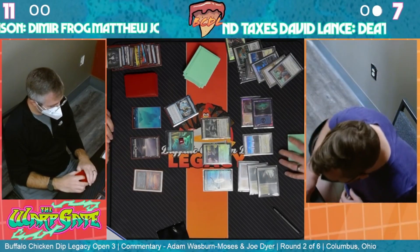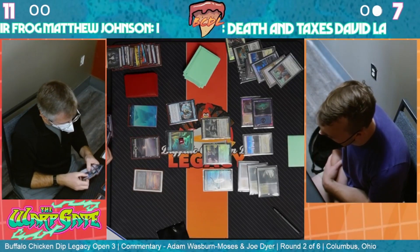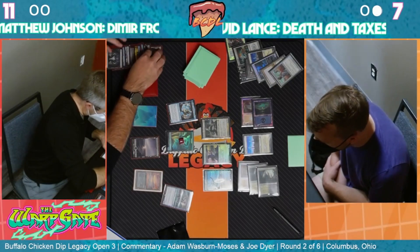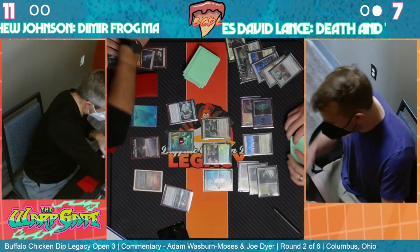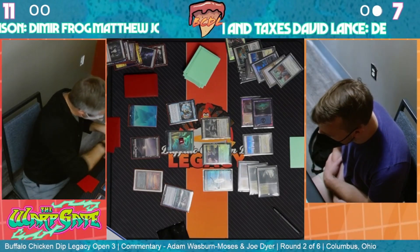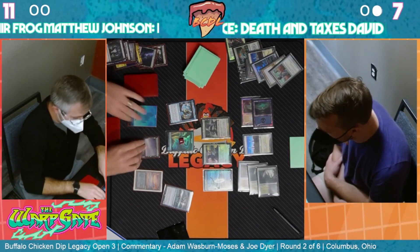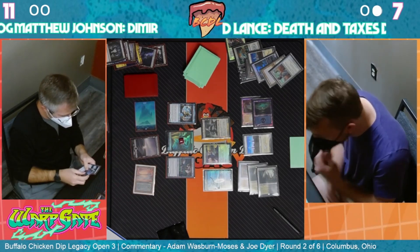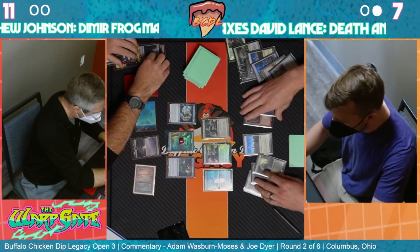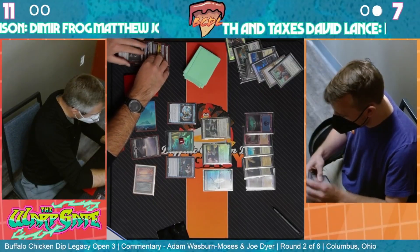A third land - a third colored land! I don't really know how we use it here but we do happen to have... that might be a Murktide. That IS a Murktide! Unless David finds a removal spell, that's rough. The problem is, unless Matthew has a removal spell, we can block forever with Yorian - bounce it with Karakas - and kind of hold on.